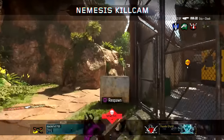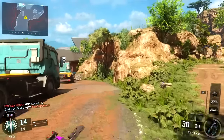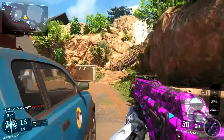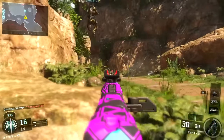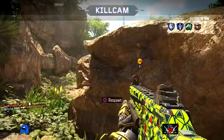I'm using the Gravity Spikes in this gameplay. It's like you turn yourself into a human C4 sandwich — you literally just throw yourself at people and explode. You're gonna see a few of the kills I get in this game and it is amazing how easy and how fun the Gravity Spikes are to use.